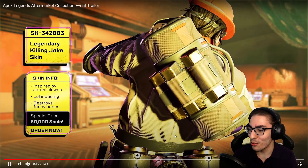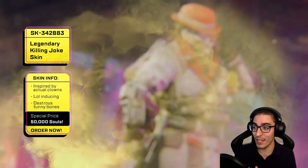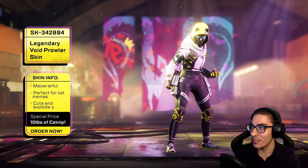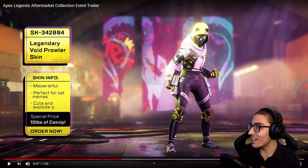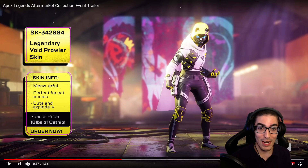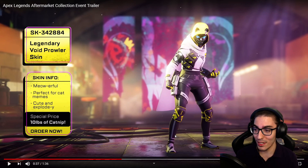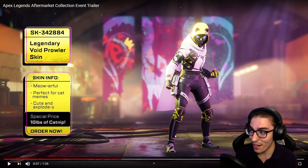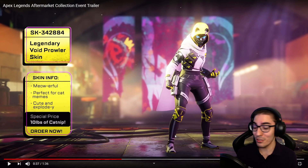And the Caustic heirloom, of course, we're going to get a close-up look on. Oh my gosh. We also have a Legendary Void Prowler skin for Wraith. Everyone knows Wraith is the most popular character in this game. This looks outstanding — so futuristic. A Wraith skin we've never seen before, completely different style to what we're used to seeing in Apex Legends cosmetics.